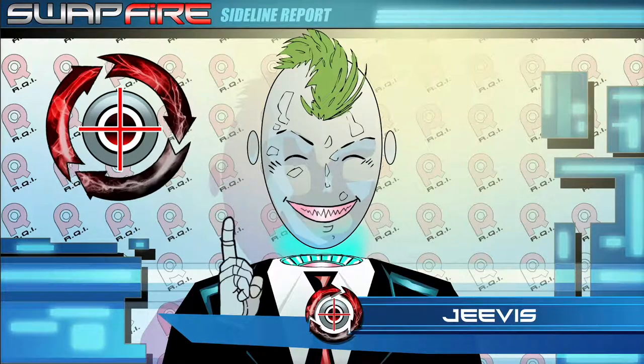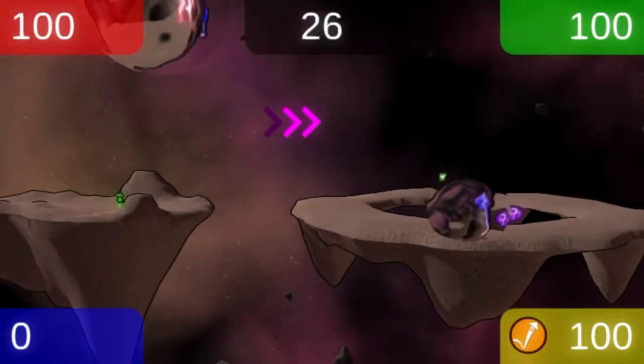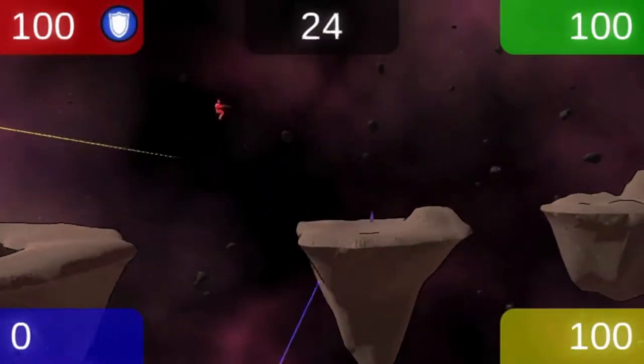Now let's dive into some of those combos. Swap your opponents off the edge like in Drop Zone to give them a heavy setback. But remember that they can still swap you while falling, thus creating a reversal of fortune.